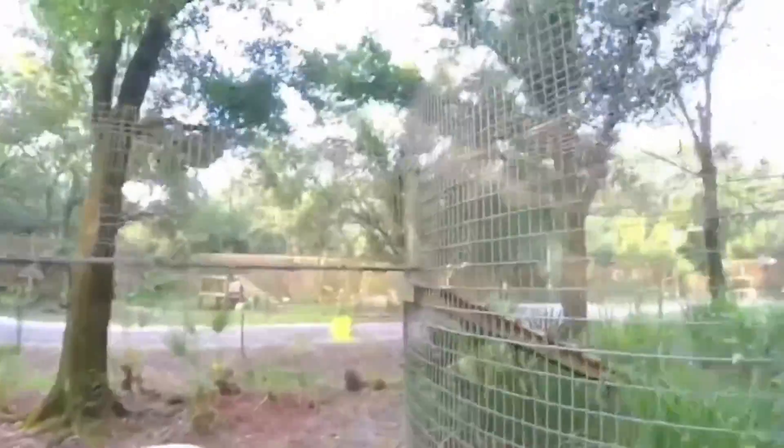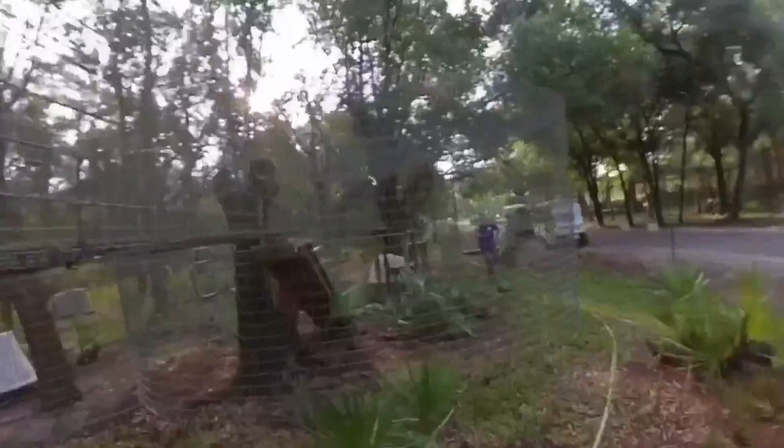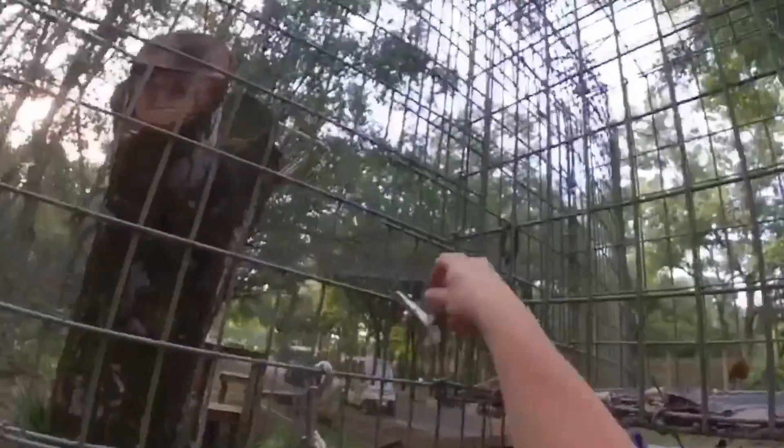Feeding has just gone out, and before they get over to Diablo to feed him, I'm going to try and lock him over into his right side of the enclosure because we have a project where we're going to clean out this side of his enclosure. Hopefully he will cooperate, otherwise we'll just use his food as a lure. Now that Diablo is locked over, I'm just going to go alert the feeders that he is locked over there so they're not confused when they go to feed him.